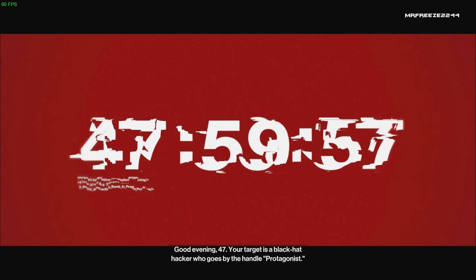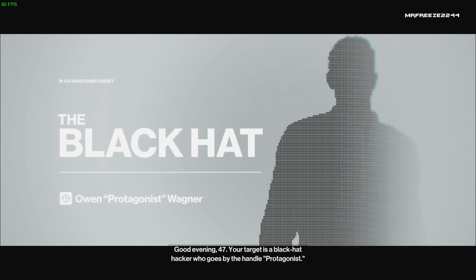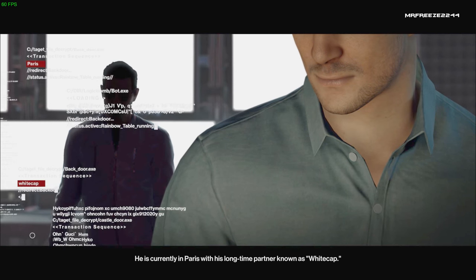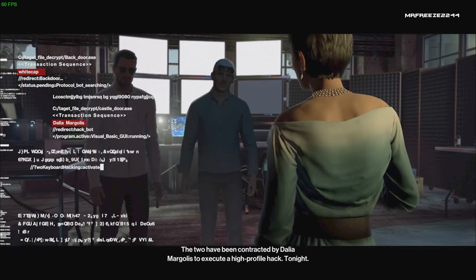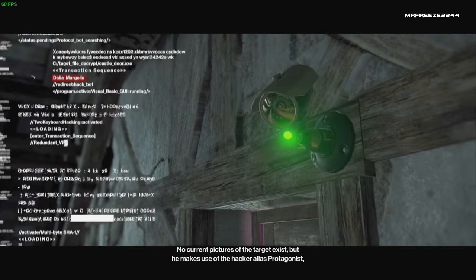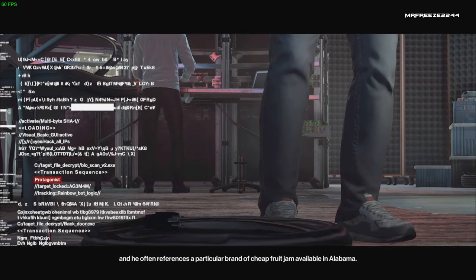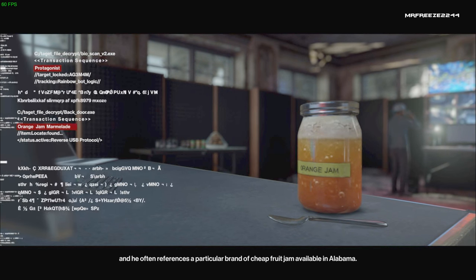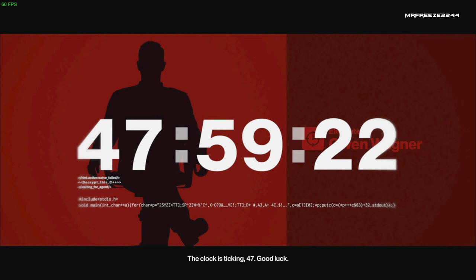Good evening, 47. Your target is a black hat hacker who goes by the handle Protagonist. He is currently in Paris with his longtime partner known as Whitecap. The two have been contracted by Dahlia Mogollis to execute a high-profile hack tonight. No current pictures of the target exist, but he makes use of the hacker alias Protagonist and he often references a particular brand of cheap fruit jam available in Alabama. You will have to use this information to identify him. The clock is ticking, 47. Good luck.